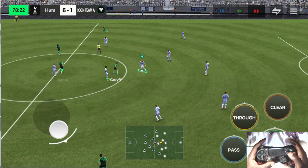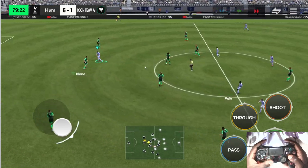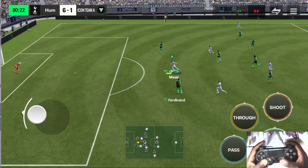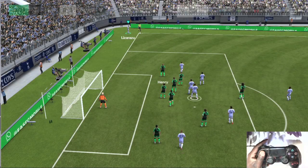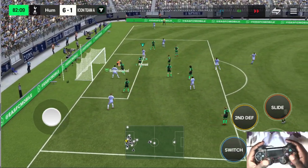Thierry Henry. In possession — lost, intercepted. Figo, beating his opponent. And Messi — and the keeper to the rescue! Where are they catching Messi's balls? It really is a top-class save, but it goes into the keeper's gloves.